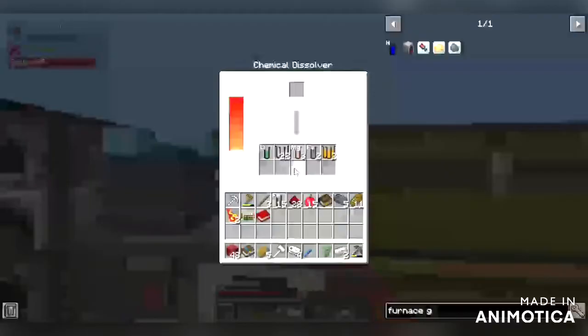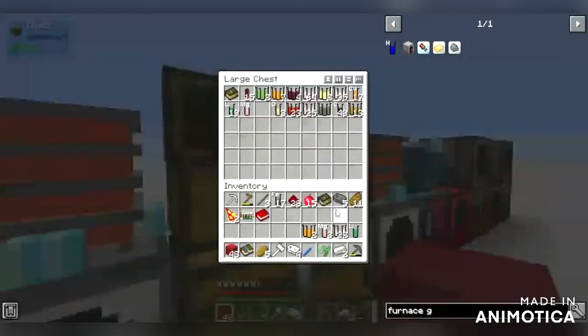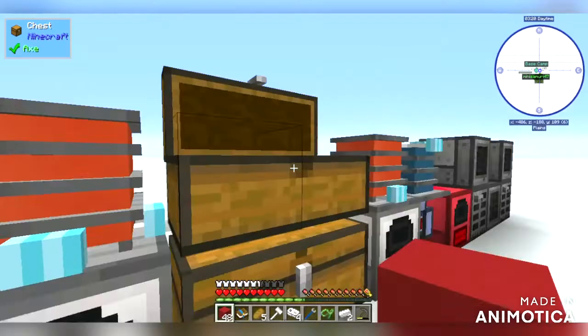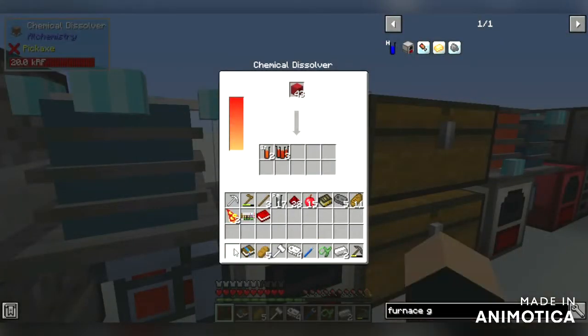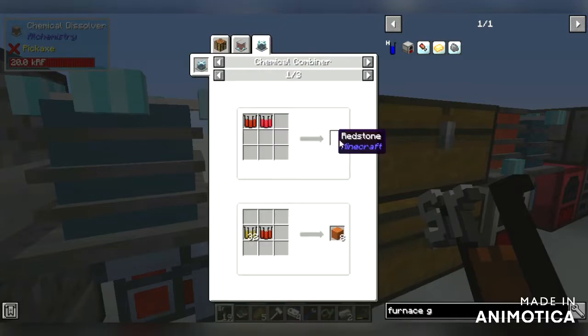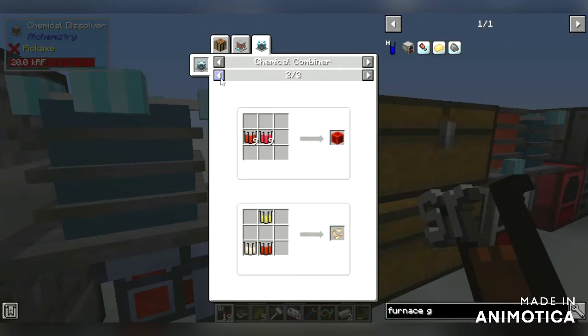What oxygen do we have? I'm probably going to have to make more antimatter at this rate. You don't make antimatter - well, you do. No, you mine it. Well, technically you do. 160 - okay, so we have enough oxygen for two of these. Hang on, I'm going to get more oxygen.